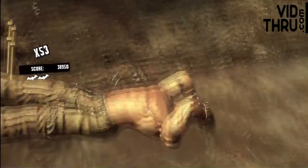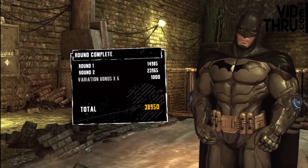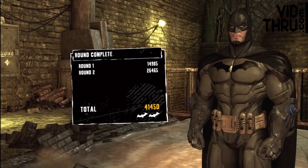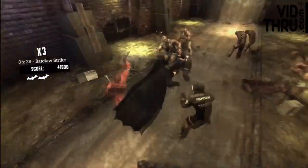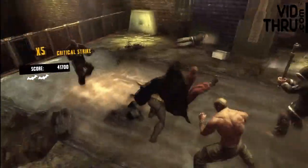Using bat claws in the middle of a combo is a little risky, but if you use it at the right time it pays off very well. It's also great for starting off fights with a big crowd — it gets three guys off their feet right away, pulls them toward you, and you can get your counter built up pretty high right off the bat. Then you can start taking down your high priority enemies, like the guy with the knife, right away with a critical strike.